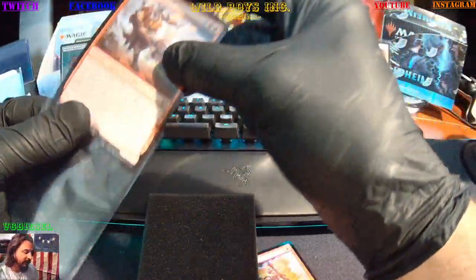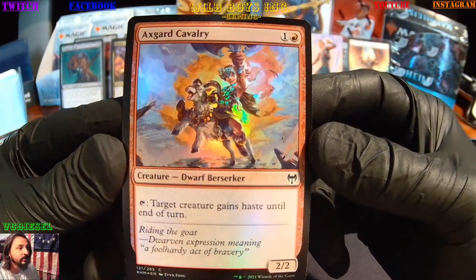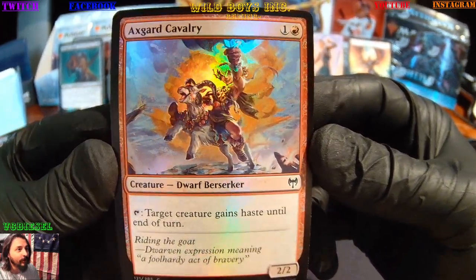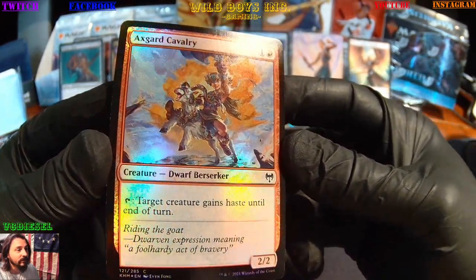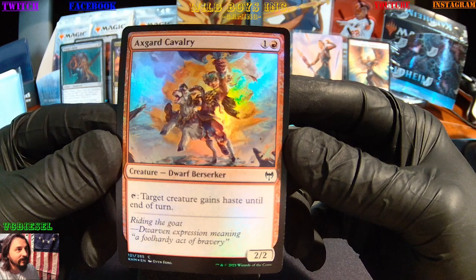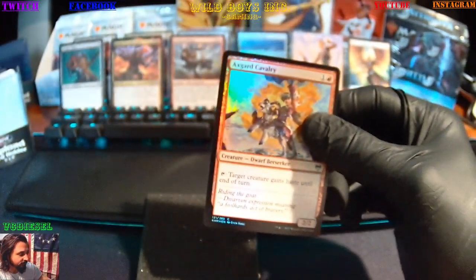He's got that talent if you need him to do something real quick you got it. Then we're gonna hit our common — Axe Guard Cavalry, Dwarf Berserker. Little cutie here, she's riding her little goat instead of a horse. Sweet though, beautiful card. Look at that — boom, lights it up. Everything — I love that stuff.